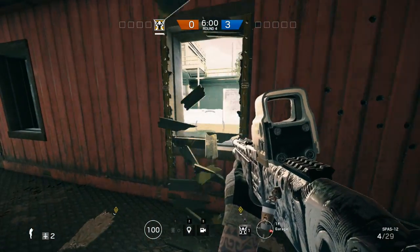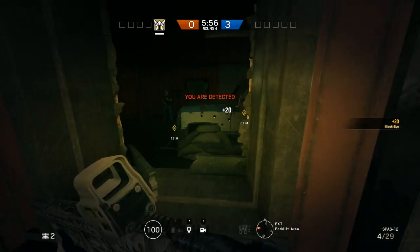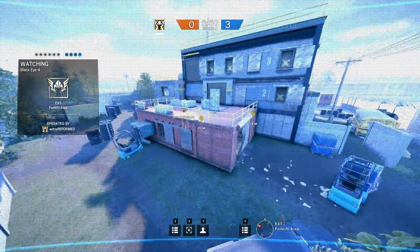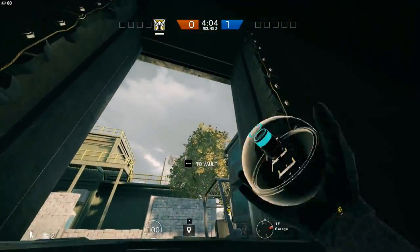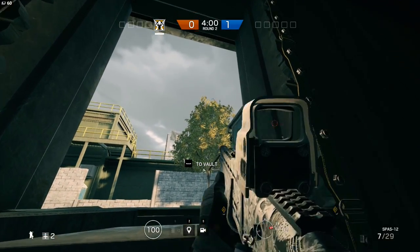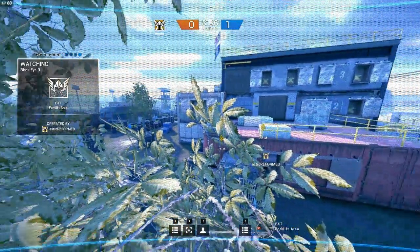These next three spots are just straight up disgusting. I don't know why Ubisoft didn't fix the tree hitboxes when they introduced Valkyrie to the game, but until they fix them, we might as well abuse them. Once you've broken the window in the garage, you can put a camera on the south-west and west trees to give you some great vision around the building — and they're insanely hard to spot too. As you can see here, this camera is so hard to spot and it really gives you a fantastic view of the area around the garage.